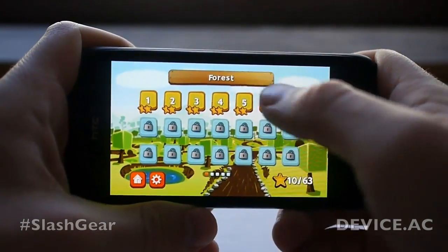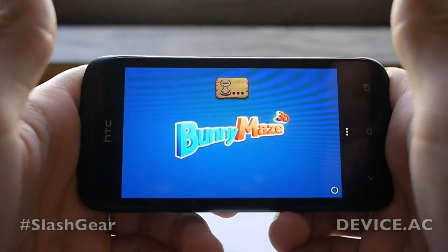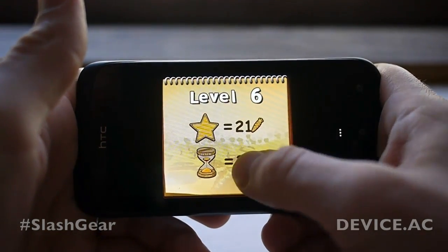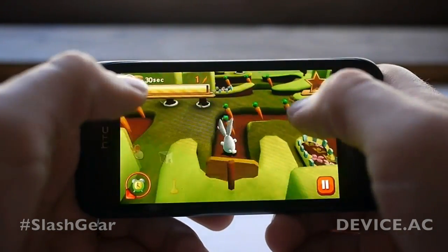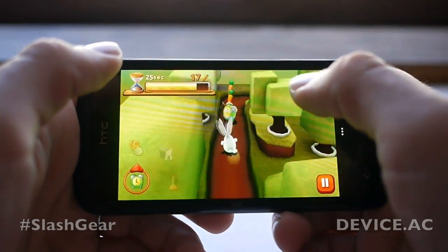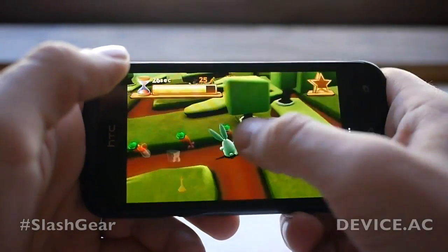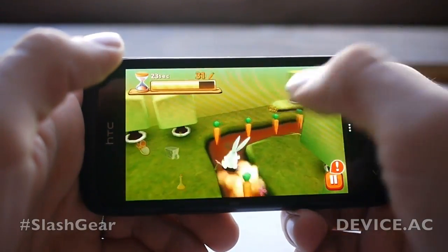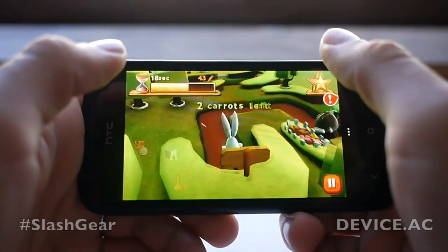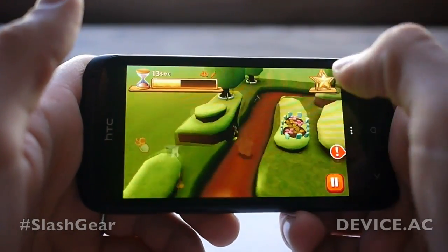Let's take a look at Bunny Maze 3D. I've played it a little bit, so we'll go to the next level. This game has you collecting carrots and going through a maze — you swipe left or right to navigate. You can get hit by bad guys, swipe to dodge, do little flips, and jump up in the air. It's pretty fun, and it's a decent gauge of how well your graphics and 3D rendering are working.